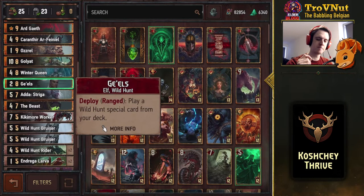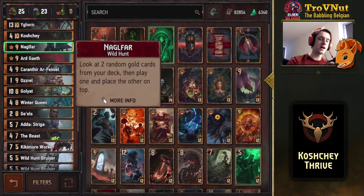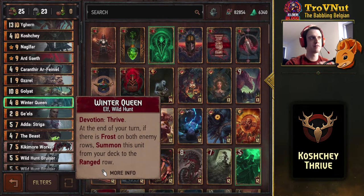Gaels is a very important card — it's the tutor for Wild Hunt special cards. There are only two Wild Hunt special cards in this deck, so if you already have Artgate or Nagelfar in your hand, try not to get Gaels as well, or you might brick him. The Winter Queen has Thrive, and since we have Devotion, if you have two rows of Frost on your opponent's side by end of your turn she'll automatically be pulled from your hand — so pay attention during the mulligan phase.